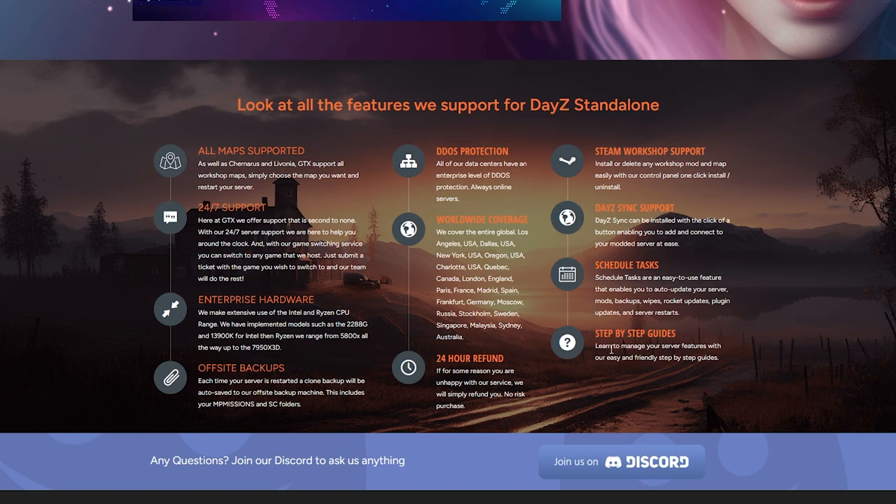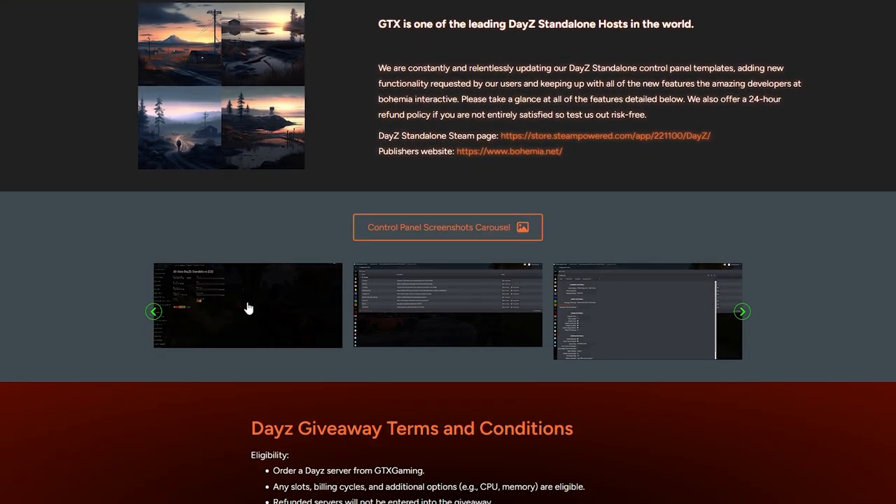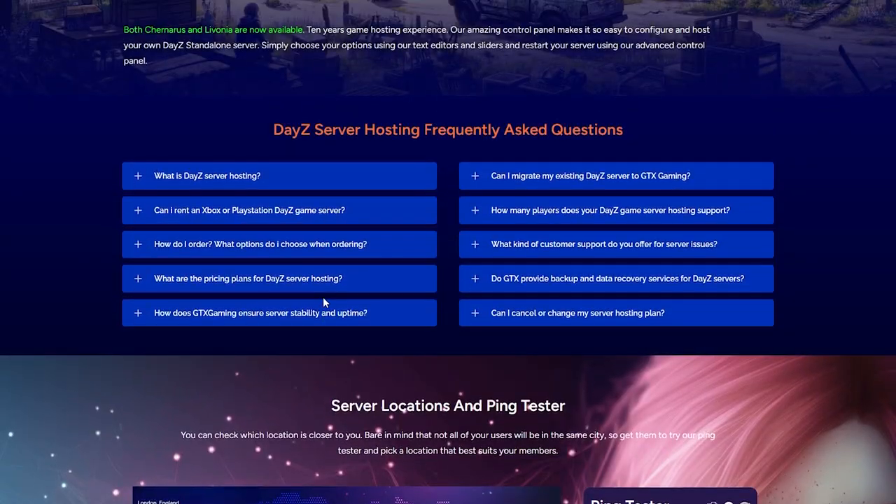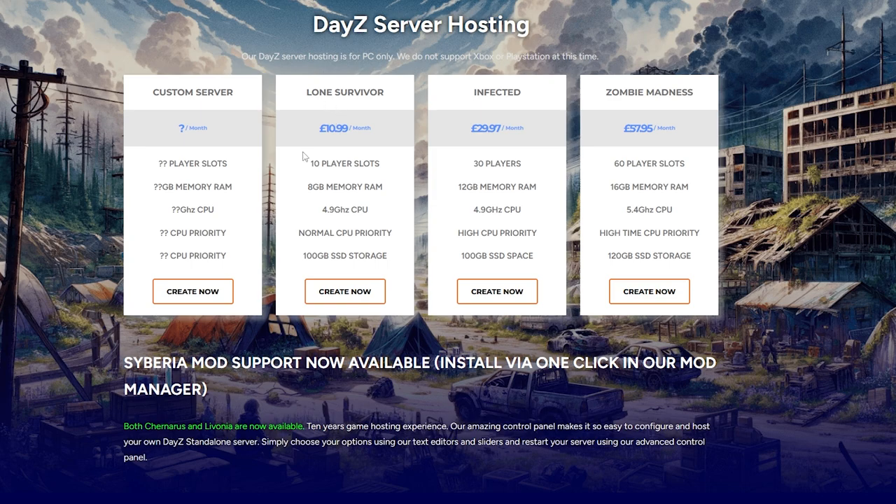If you scroll down further you can see what their control panel looks like. Scrolling back up to the packages: the first package gives you 10 player slots, 8GB of RAM, high clock speeds, normal CPU priority, and 100GB SSD storage. The next tier gives you more RAM and more player slots with high CPU priority. The top package gives you 60 players, 16GB of RAM, higher CPU priority, and 120GB SSD storage.